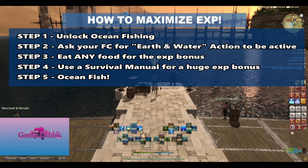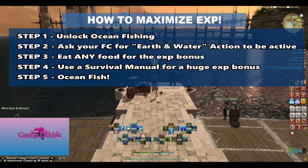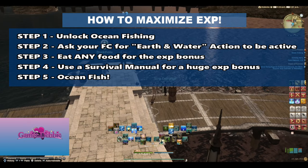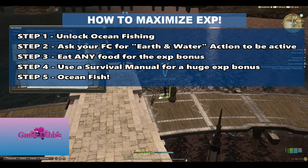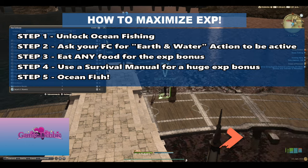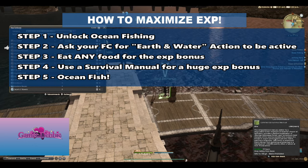Step four: pick up a survival manual or manuals. You can get the company-issue survival manual from your grand company if you are a private first class for 1,440 seals — that will give you a 150% boost to your experience up to a maximum gain of 250,000. This is good until level 40. You can also buy ones from script vendors that go all the way up to level 80 with comparable experience gains. You want fast levels? These will give you fast levels. Step five: ocean fish. Keep as many of these buffs up as you can at all times and you should see the levels absolutely fly by. Don't be surprised to get 8 to 10 levels per boat under level 50 if you're lucky and get some spectral currents.